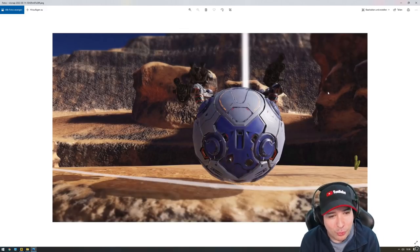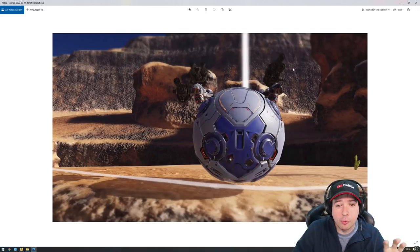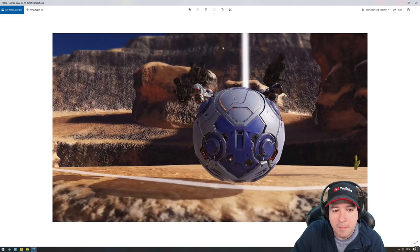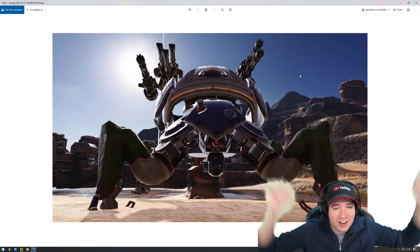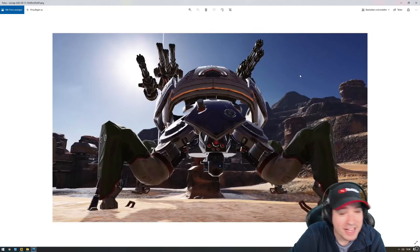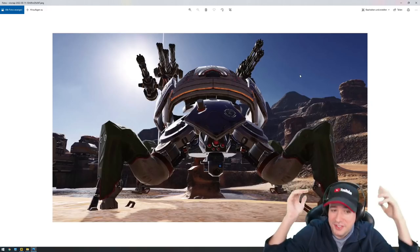That's when it rolls up and then rolls towards you. By the way, the weapons will be gone when it is in the ball — that's just an early concept right here. And then when it unfolds, there it is. It also gets a shield on top. So it moves fast as a ball, unfolds, has its weapons and a shield.